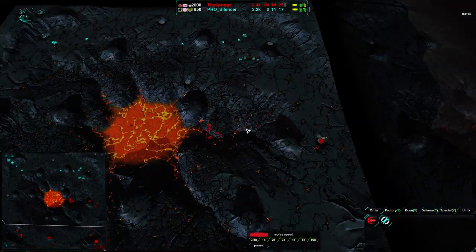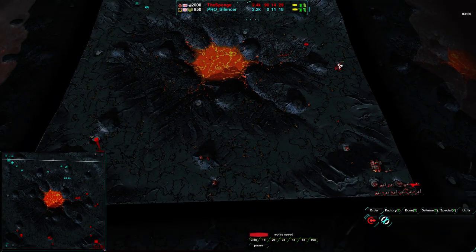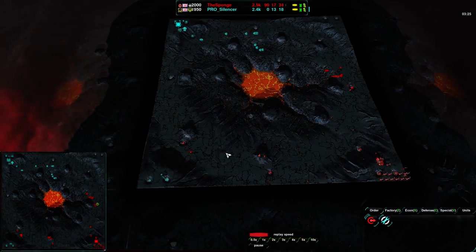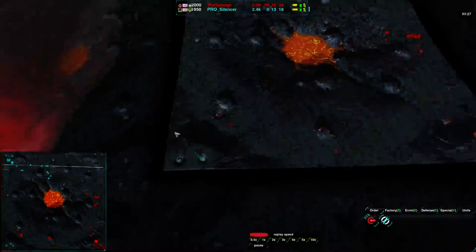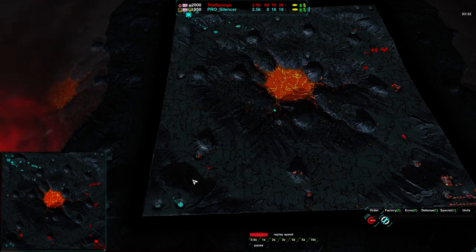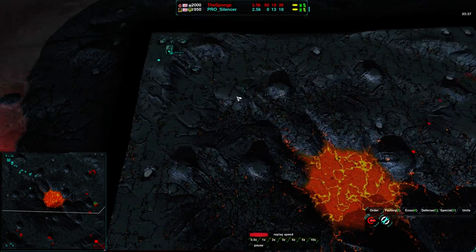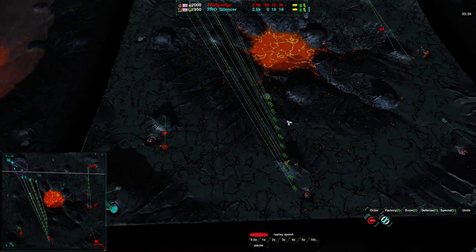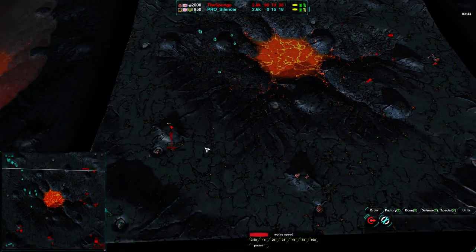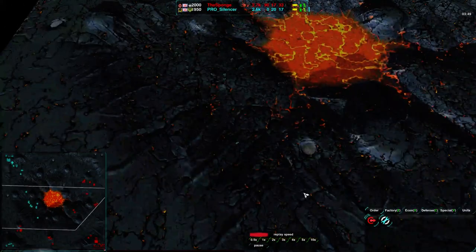The Sponge is going in for combat, trying to harass a little bit and keep Silencer on his side of the map — not really dealing much damage, but that's fine. All the Sponge wants to do is keep him contained. As I was saying, spread expansion: the Sponge is getting a rector to the north and his commander over to the west. Once he finds this expansion here, he'll have cut off Silencer — this area is forfeit.